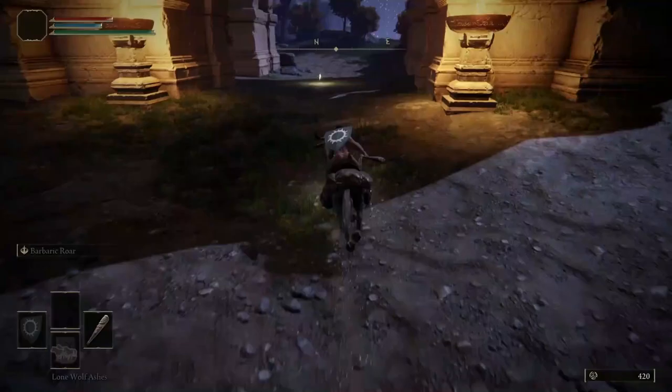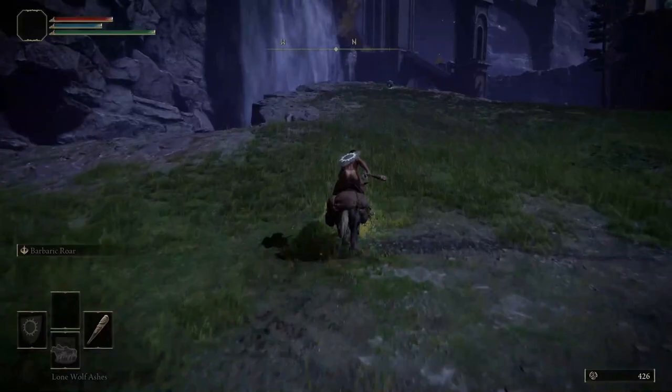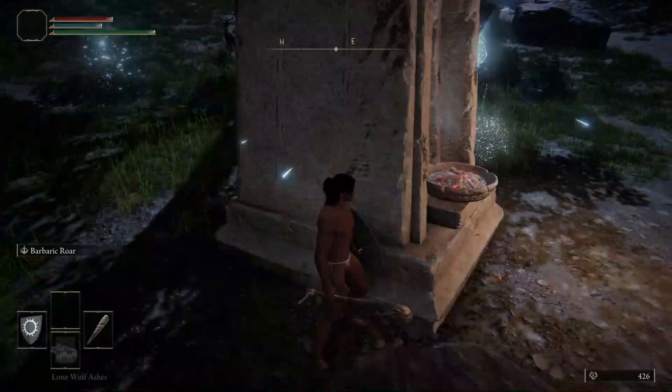Activate the next Site of Grace, Worshipper's Woods. Make your way to this Scarab to obtain the Ash of War: Square Off. Then proceed to light two more torches — locate them here and here.